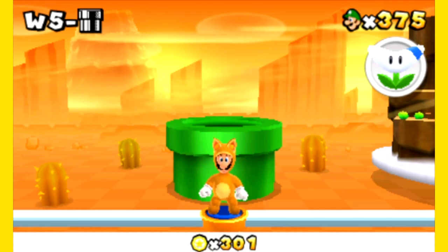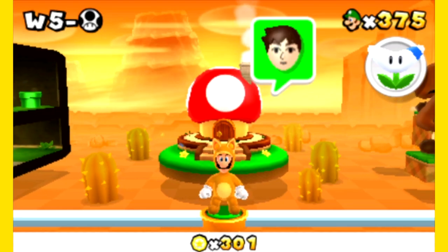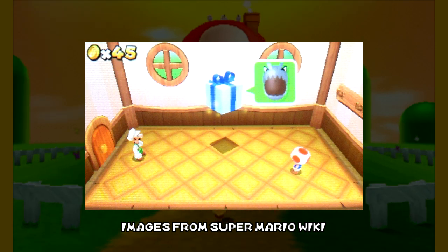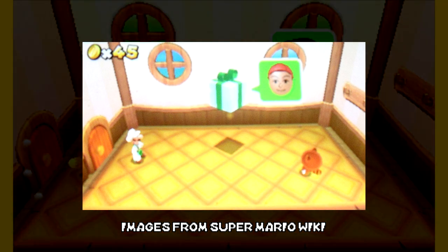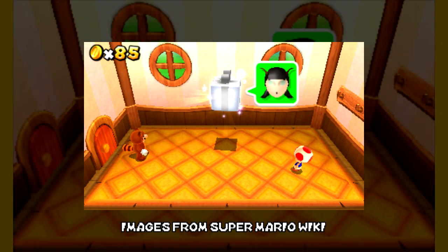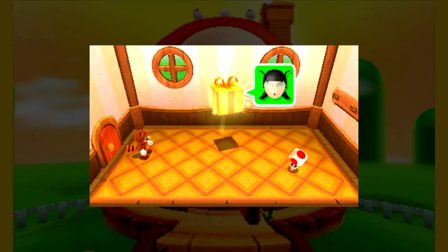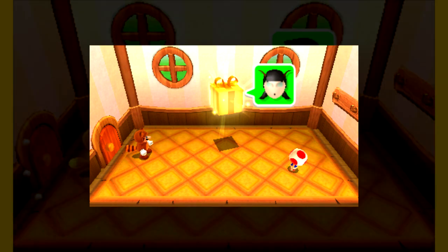One aspect of StreetPass I didn't cover was that you can get special Toad houses, and the rewards change depending on how many times you pass with the same person. Your first StreetPass gift has a red ribbon with a mushroom and either a fire flower or a super leaf. The second gift has a blue ribbon and contains a fire flower and a super leaf. Third has a green ribbon with a mushroom, super leaf, and fire flower. The fourth has a silver ribbon with a mushroom, fire flower, super leaf, and boomerang flower.